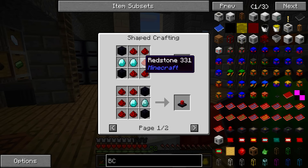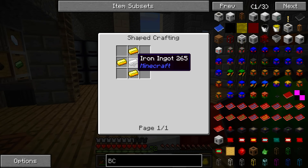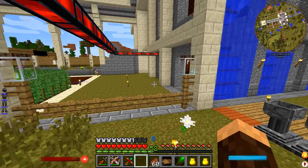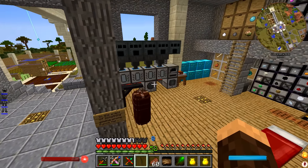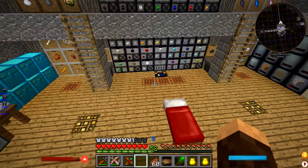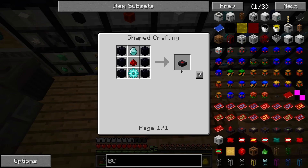We need obsidian, diamonds, redstone, and diamond gears for this. That's not that bad actually. So we're just going to grab a bunch of diamonds, obsidian, and redstone. I think the lasers use a lot of power and I think we're pretty tapped on power, so I might need to make a temporary power source just to power the lasers. I was thinking starting out we can make 9, and the next step would be a 5x5 so that would be 15. Let's just go ahead and make 15. We probably won't use all of them, but it'd be cool to have a giant laser array.